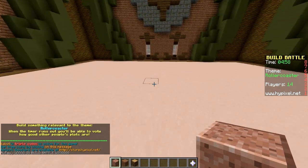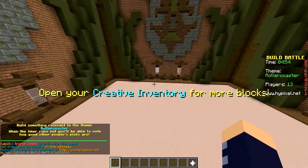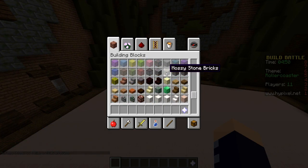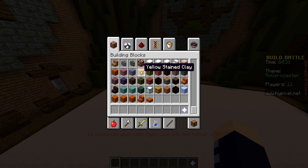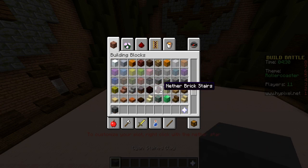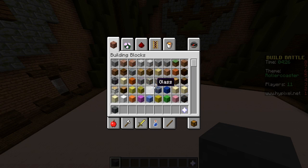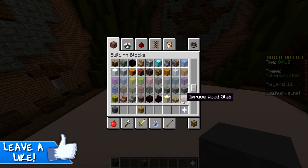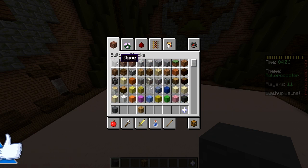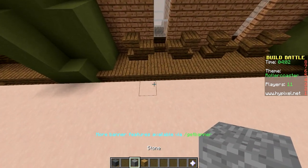We are back for round two. The theme is roller coaster! I watched that Phineas and Ferb episode where they build a roller coaster. Train tracks have definitely got to be a thing — you have to use them. I'm gonna use blocks of iron. I'll do a simple carnival ride kind of thing. Someone built a really elaborate Disneyland-style roller coaster in four minutes — that'd be awesome!